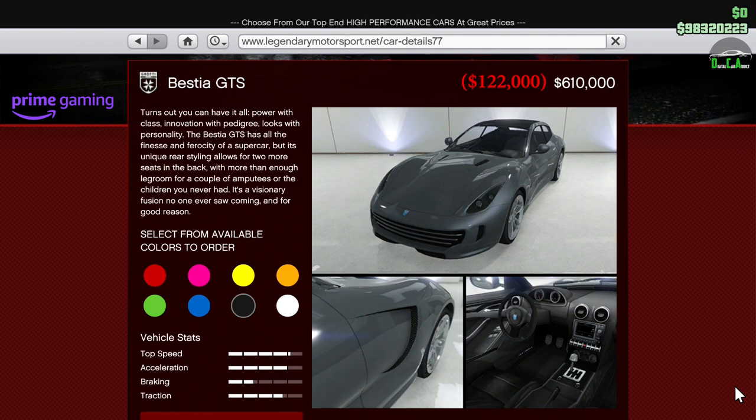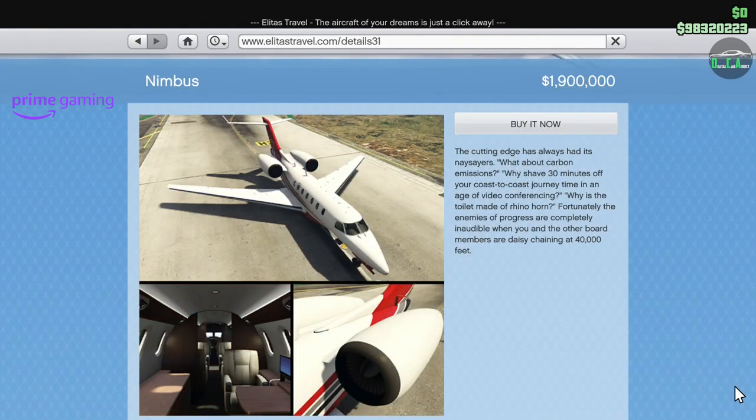Next up we have 80% off the Bestia GTS. This car is in the sports car class and I've personally noticed it's a pretty forgotten sports car in the general GTA community. If you drive it around or bring it to a meet, more often than not someone will ask what it is or be surprised to see it in your garage. In terms of performance and upgrades it's not very good, but owning it for the rarity is pretty cool.